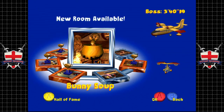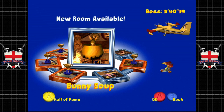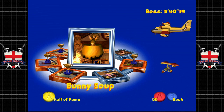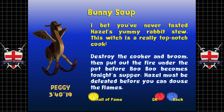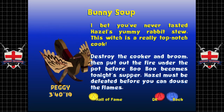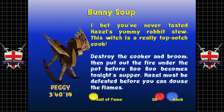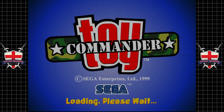Bunny Soup! In the European version this is called Hazel the Witch, which is named after the witch we need to take out. 'Bet you've never tasted Hazel's yummy rabbit stew — this witch is a really top-notch cook. Destroy the cooker and broom, then put out the fire under the pot before Boo-Boo becomes tonight's supper. Hazel must be defeated before you can douse the flames.'